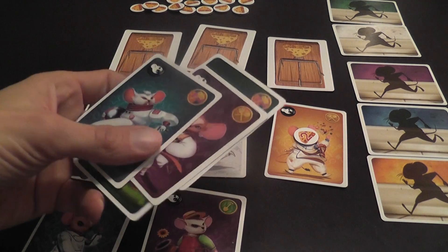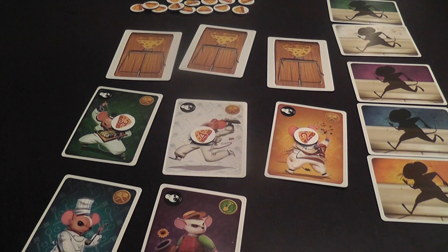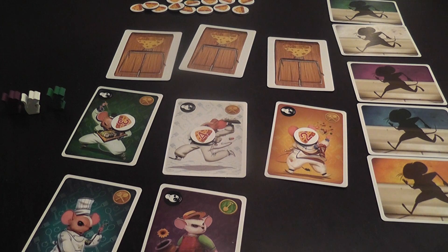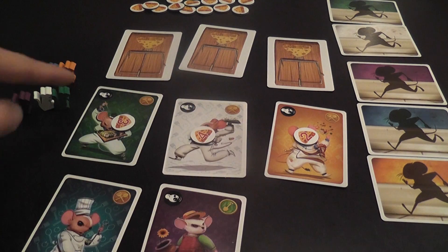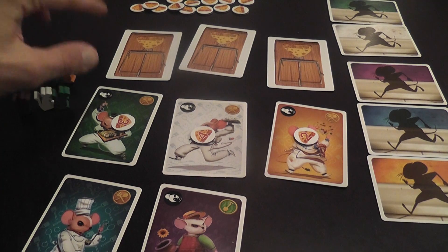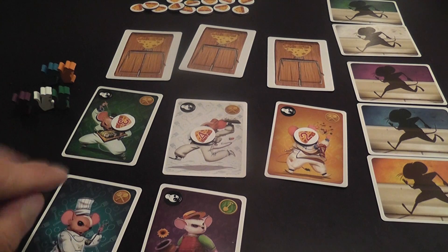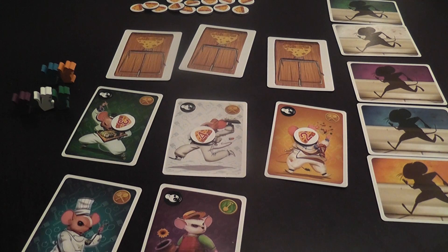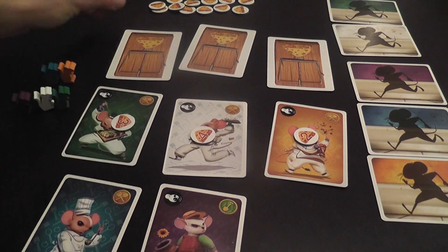Mice removed by the trap or eaten by the cat are out of the game. This is important because your deck of cards becomes narrower and narrower, giving your opponents an increasingly better sense of what you have. You select your mice secretly, announce the colors, then play them. Based on what you see in others' play areas, you use deduction and elimination to figure out what's still in their hand.